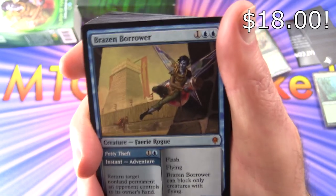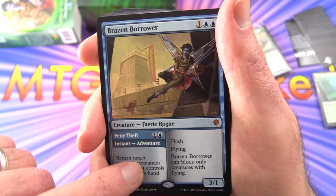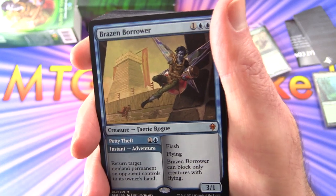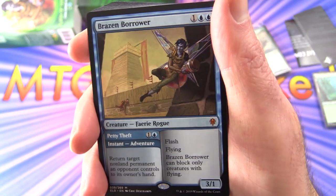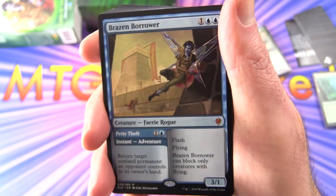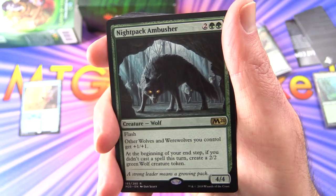Starting off, we have a Mythic — Brazen Borrower. This is a fantastic card. Creature Fairy Rogue, 3/1 for three. It's divided into two parts: the Instant Adventure part and then the Creature. We have Petty Theft — one and a blue, Instant Adventure: return target non-land permanent an opponent controls to its owner's hand. The creature has Flash and Flying, so it can only be blocked by creatures with Flying. Flash it in on your opponent's turn causing a lot of trouble. We get one of those — probably the priciest card in the deck.